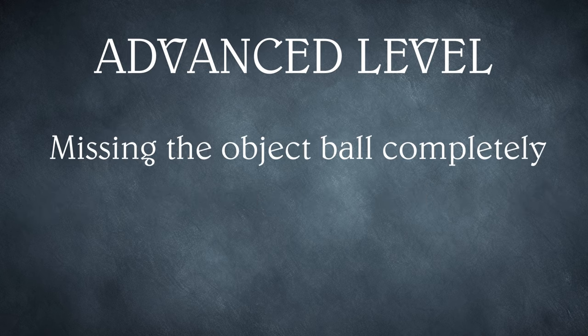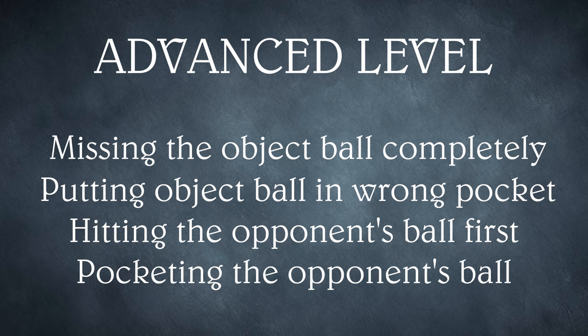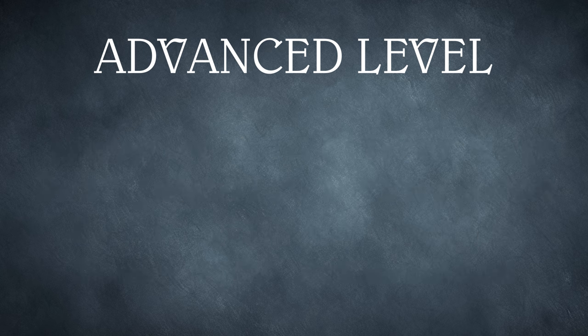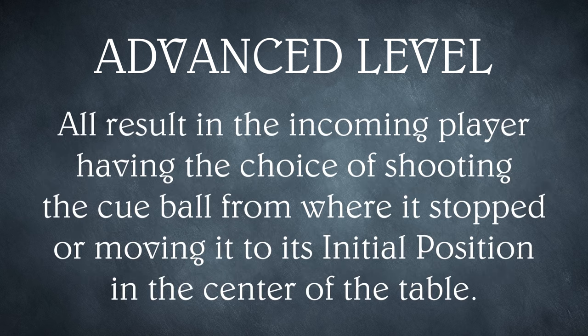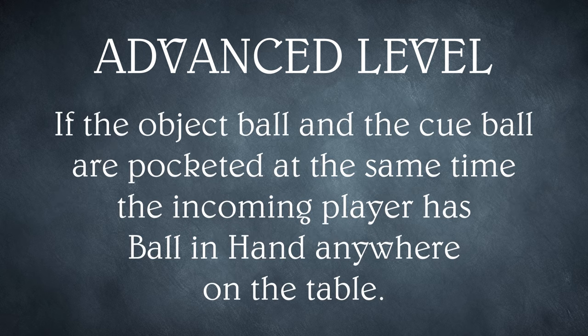At the advanced level, missing the object ball completely, putting the object ball in the wrong pocket, hitting the opponent's ball first, and pocketing the opponent's ball all result in the incoming player having the choice of shooting the cue ball from where it stopped or moving it to its initial position in the center of the table. Once it has been picked up, the cue ball must be moved to its initial position. Finally, at the advanced level, if the object ball and the cue ball are pocketed at the same time, the incoming player has ball in hand anywhere on the table.